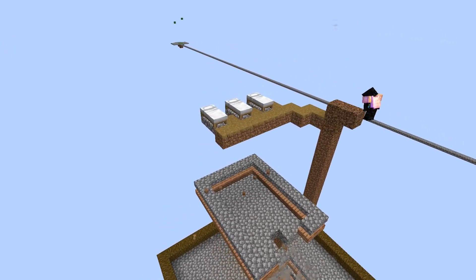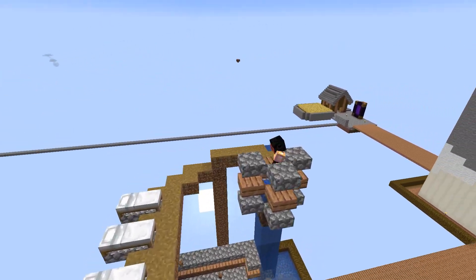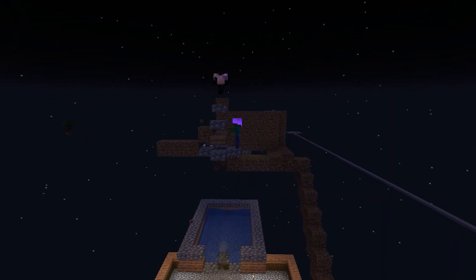Up a little bit is the spawning platform. These are not slabs, and if you flood it with running water, the golems will still spawn and get pushed down into the campfires.